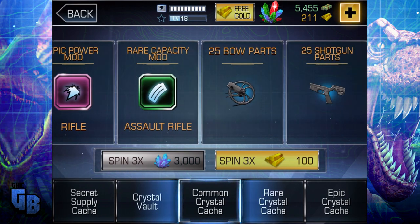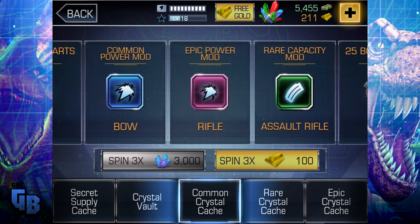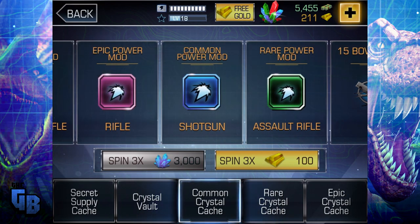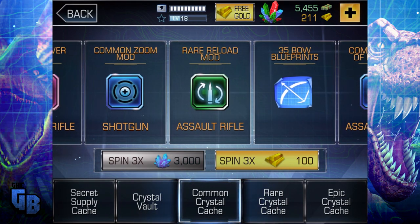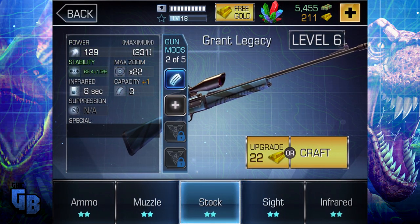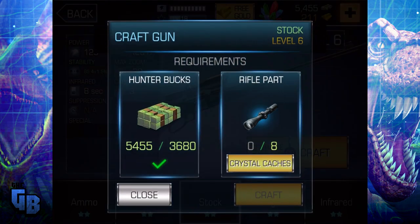You've got the epic power mod which obviously makes the gun really strong. You've also got parts. Parts allow you to upgrade the gun. Usually when you upgrade it, you get to a certain point and that's as good as it can get. However, you can tier up, which is like upgrading it further. So you can craft that - we need eight rifle parts in order to do it. You need books as well.